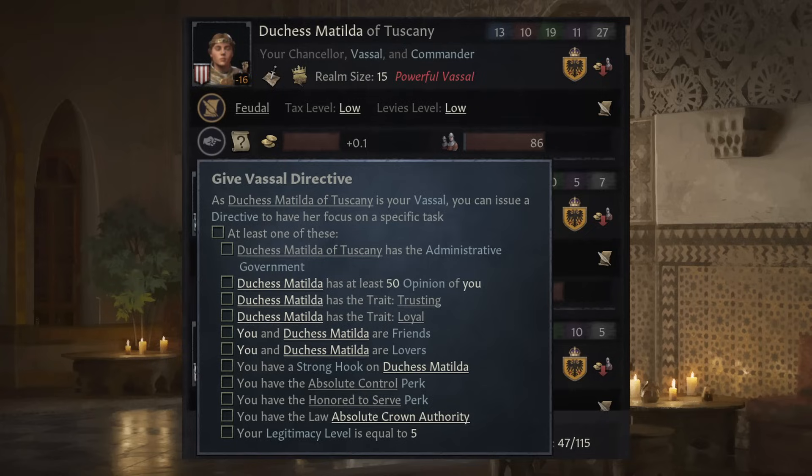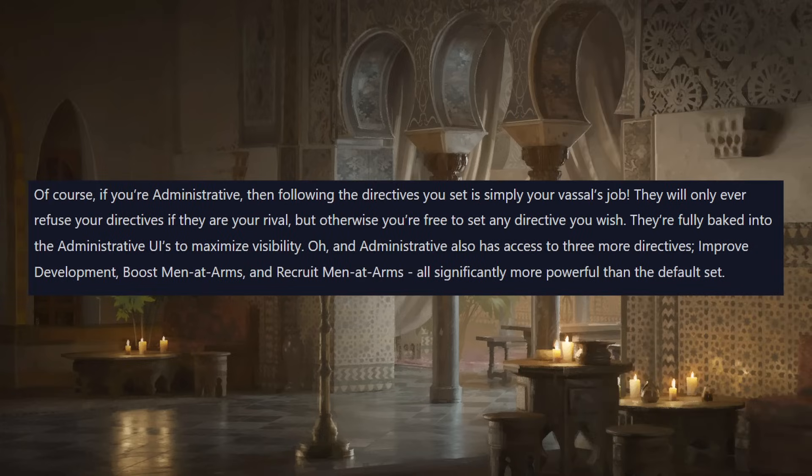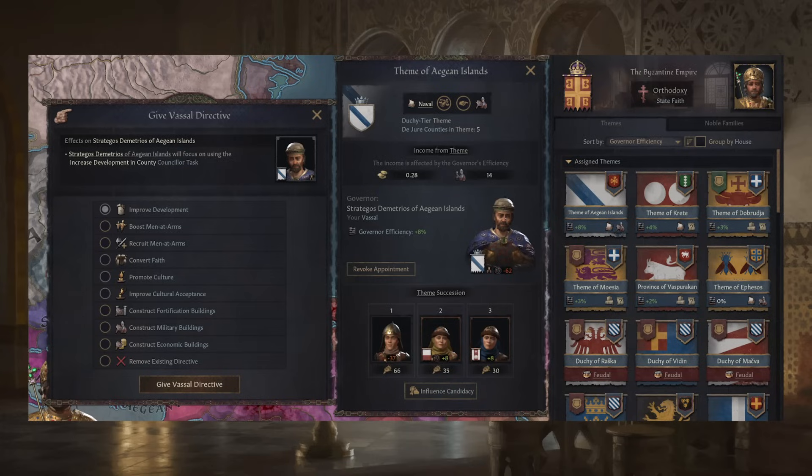I've seen comments saying you should need two of these requirements, but I think each one outside of the opinion one makes logical sense for why a vassal would follow your request. As admin government you get additional options: improve development, boost men-at-arms, recruit men-at-arms — really useful for focusing your realm. Overall I really like this system, and it's great that it affects all government types. You do have to work towards having these abilities, which is a cool progression element.